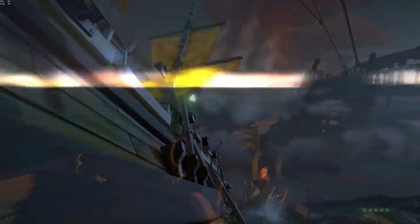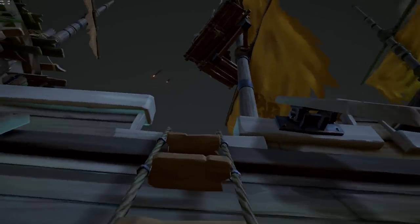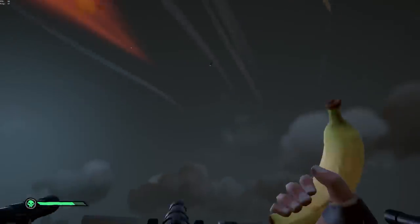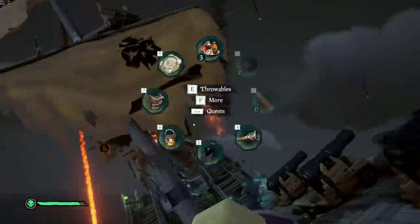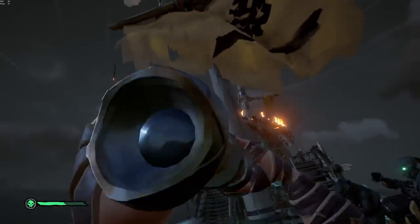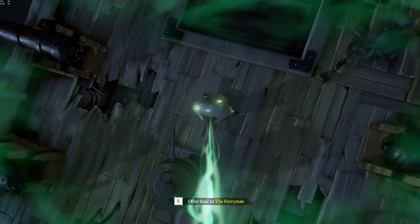I'm on the side of a skeleton ship right now, and I want to show you something really cool. When you're fighting skeleton ships — whether in an event like the skeleton ship event or just randomly on the ocean — did you know that the flags on the skeleton ship actually tell you what curse balls they shoot? For example, this skeleton ship here shoots curse balls that essentially pacify you. Use that to your advantage next time you're playing.